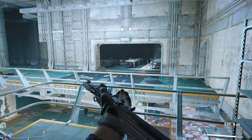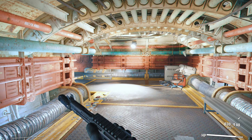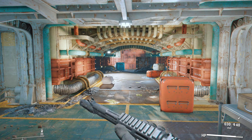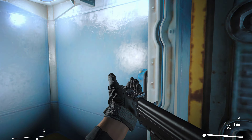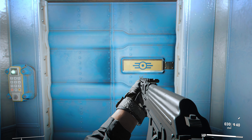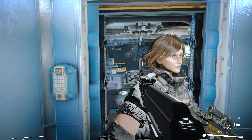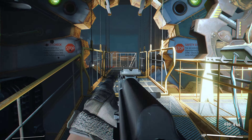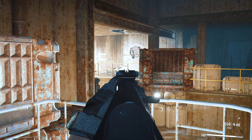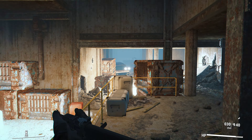There we go - science bobblehead right there. Now we can save Shannon. We have the card and let's get all the way down there. I'm using the Vats path locator because I need help finding my way. We have to go all the way up there and find some intel.